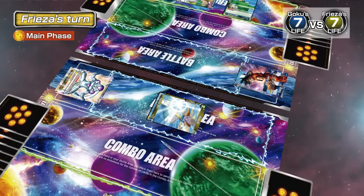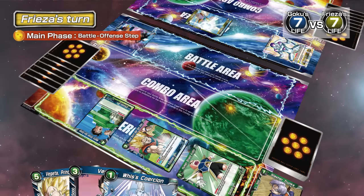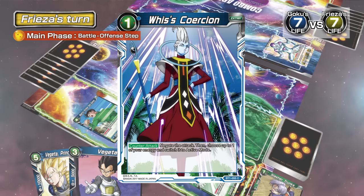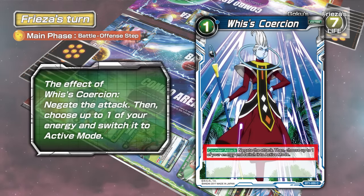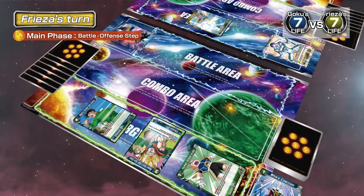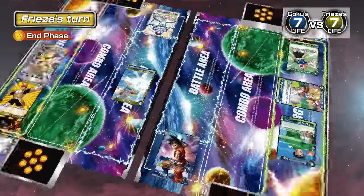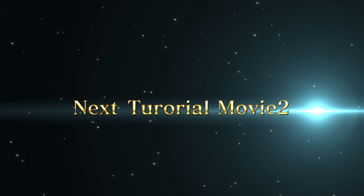The opponent attacks Son Goku with their leader Frieza, but you activate the extra card Wiz's Coercion. Check the activation condition — Counter Attack can be used against the opponent's attack, so there's no problem. Wiz's Coercion is activated by paying one energy; the attack has been thwarted, and this skill also switches one card in your energy area to active mode. Skipping ahead a few turns, we've reached the climax of the battle.